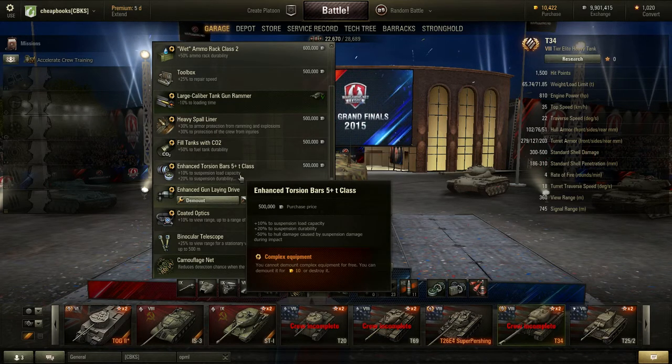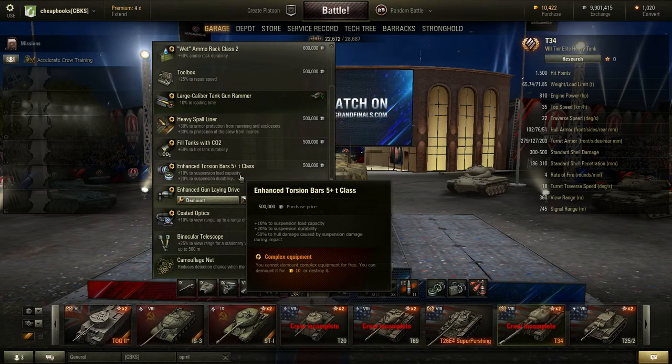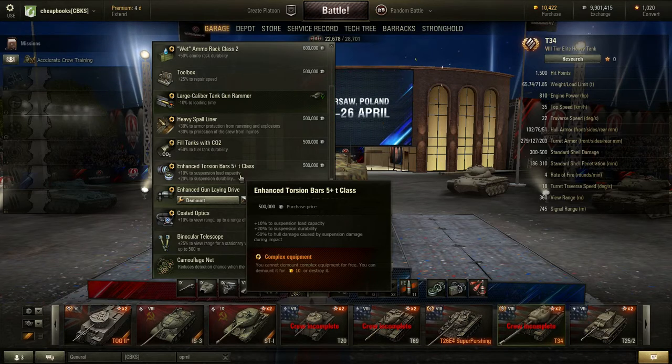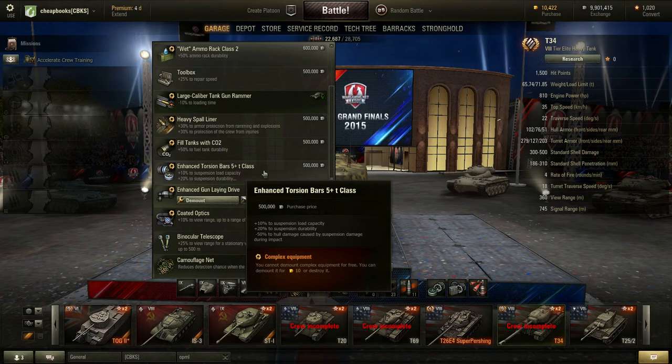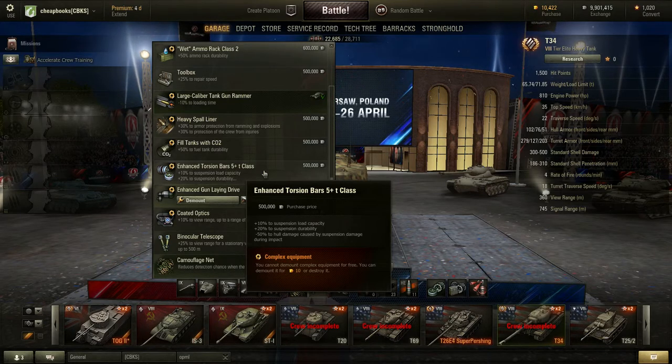The suspension load capacity and suspension durability — I don't really see the need for this. It sounds like when it says suspension durability, a fast tank hits the suspension hard because it's going over a lot of bumps really quick and jumping off cliffs. But for the most part, I don't know of anybody using this. I suppose you might want it to put a gun on your tank if you don't have the load capacity because you haven't upgraded your tracks. But it's kind of expensive to add and I'm not going to put it on any of mine.